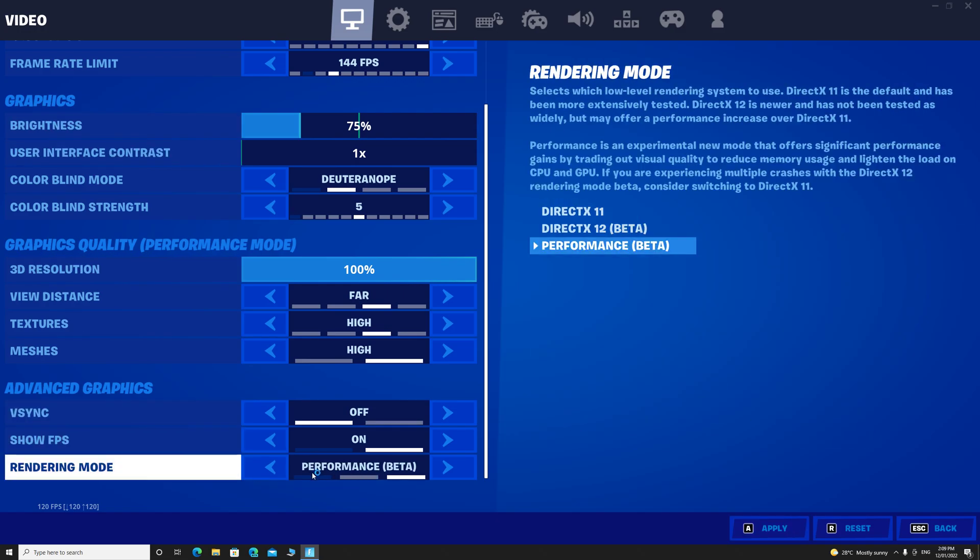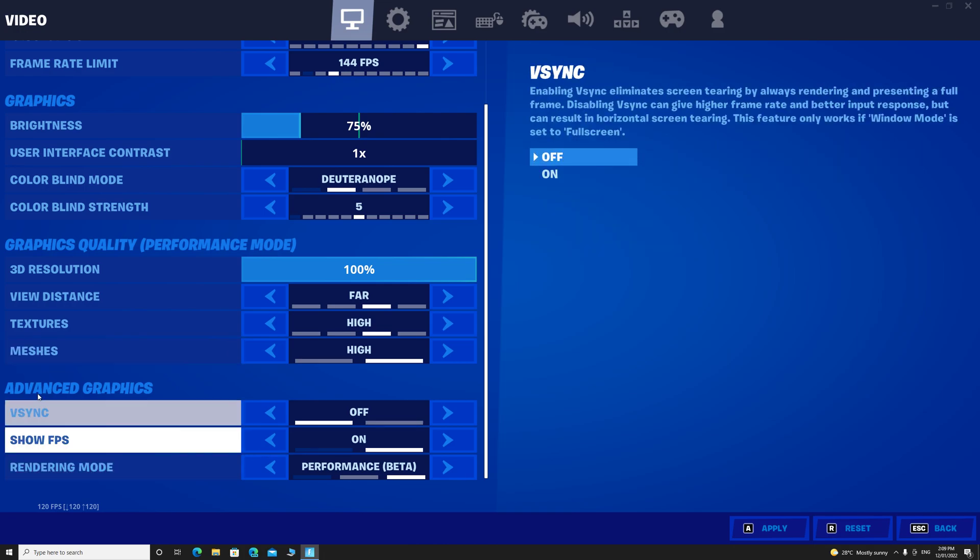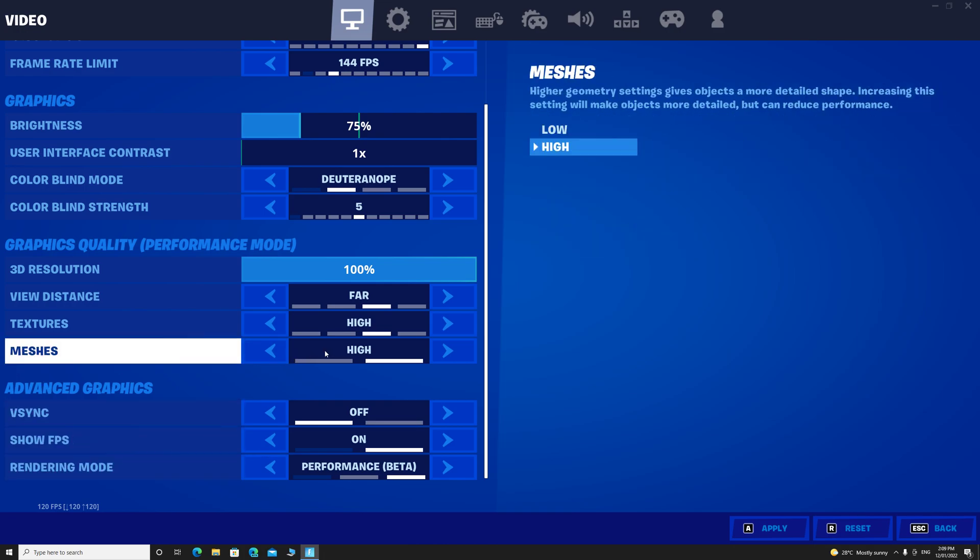Click until you see performance, keep that selected. A few options up from rendering mode there should be meshes. High meshes will give you a high detailed game but less smooth. Low meshes will give you a low detailed game but a smoother game. So play around with that — I use high, that's just what I prefer.